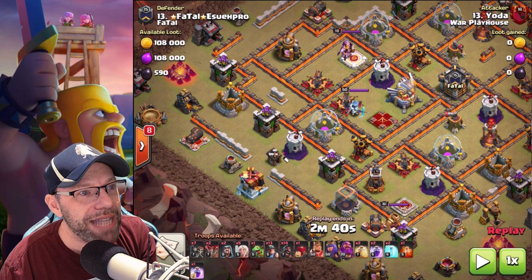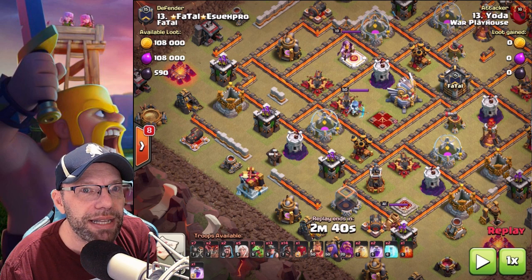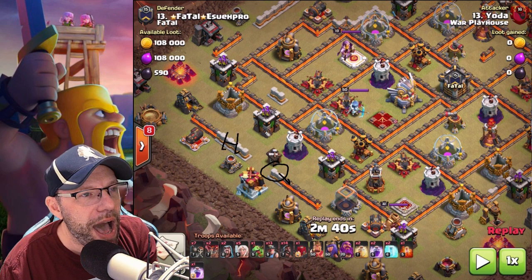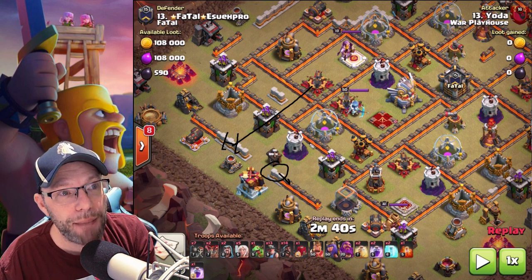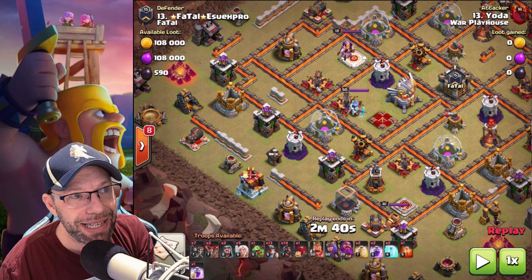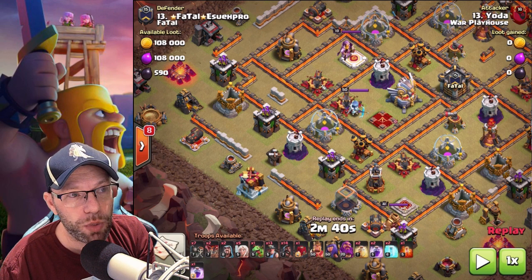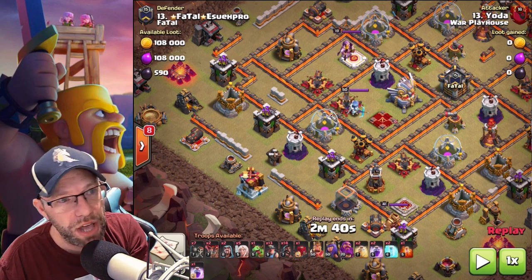Second thing is, my queen was standing over here and my healers were like this. This expo was targeting my healers - it was targeting them for a while. And it ended up I dropped a freeze spell. If I would have dropped a freeze spell much, much earlier, what would have happened was - because in reality, my queen was closer to this expo - if I would have frozen it, when the freeze got off, it would have redirected onto my queen. So that was another mistake I did.